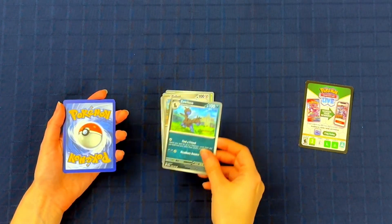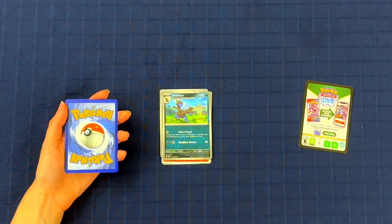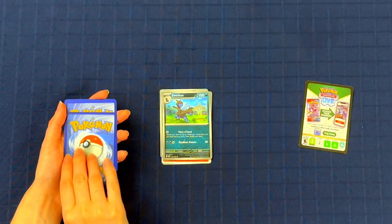Next up we've got Zwellus. That's a really good dragon to get in a Nuzlocke and stuff. He's very cute. I like the castle in the background. I think he's going to storm it later because he wants some buried treasure, and also he wants to find his friend — apparently that's what the text says. He wants to find his friend.